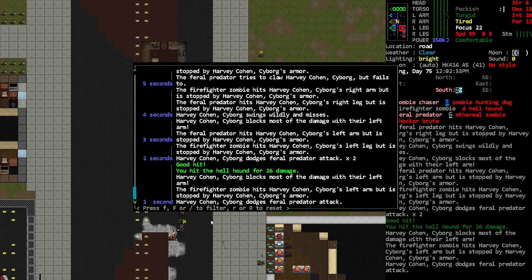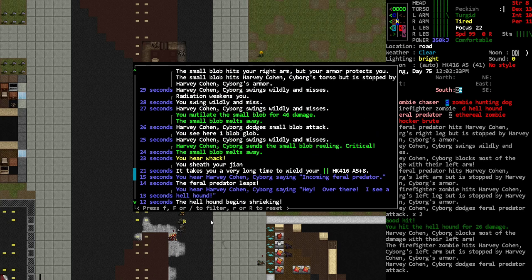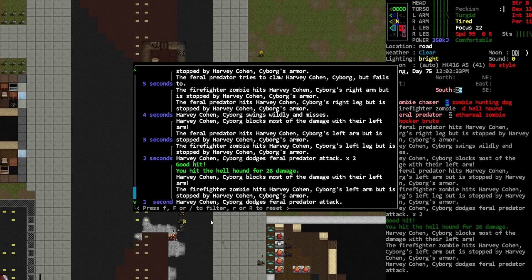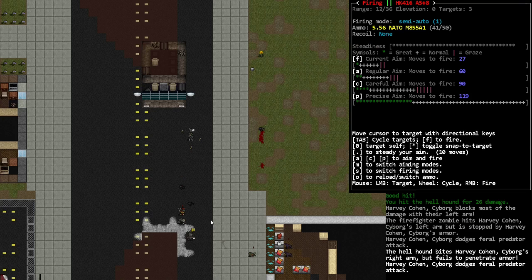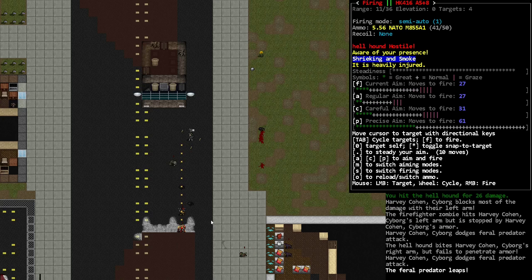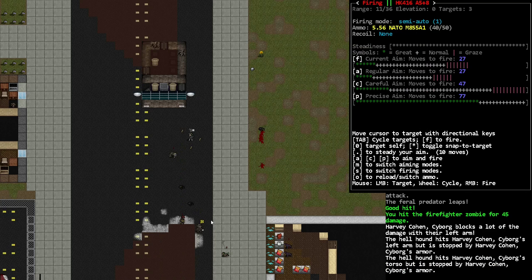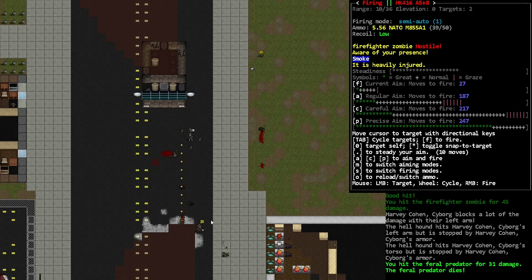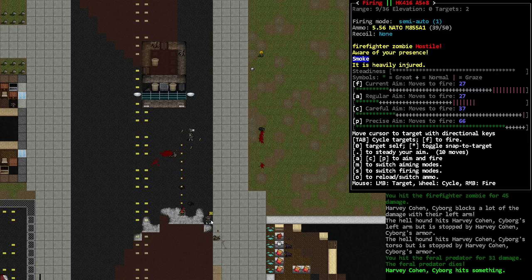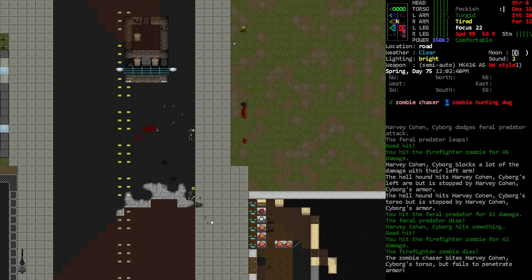Hopefully I didn't hit anyone too badly there. I hit it for 26 damage — that was not great and that probably gave me way more recoil than a normal hit would have. I think he's trying to run away from the hound — good move. The firefighter is in the way, okay, let's take this one out. I think we just need to make sure the hound gets taken out. I'm just gonna try and back up our friend here. Did you get the hound? I think you might have gotten the hound.